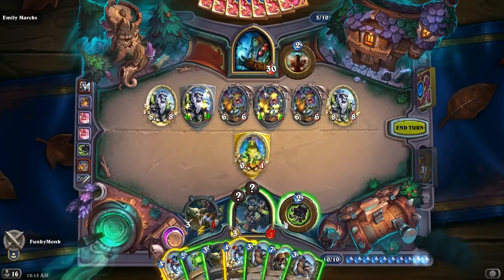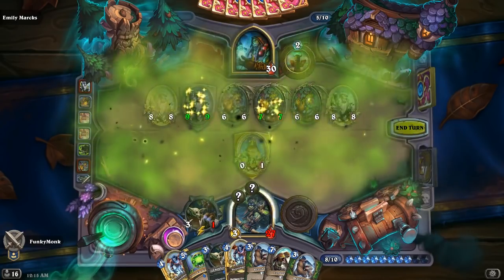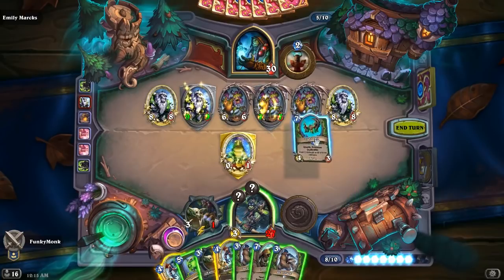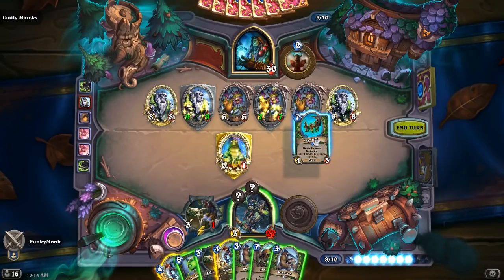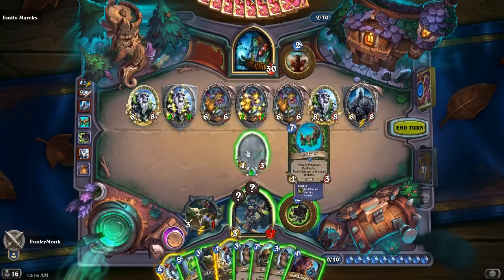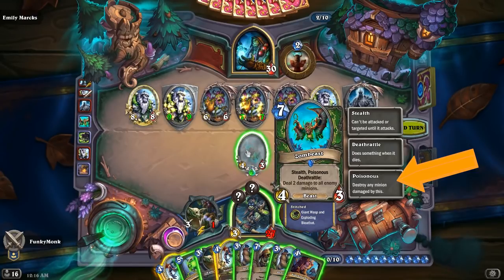Number six: in the event that an Exploding Bloat Bat is combined with a poisonous minion, the deathrattle of the Bloat Bat will destroy your opponent's entire board. Because the minion is dealing damage to every single creature that your opponent has, and this AoE effect also works with lifesteal minions as well.